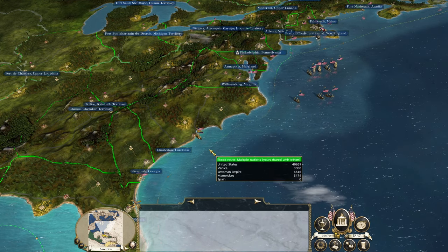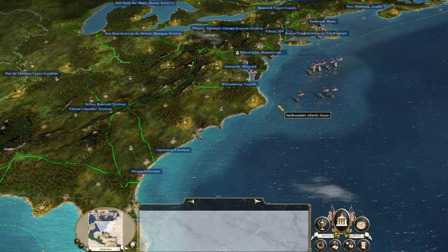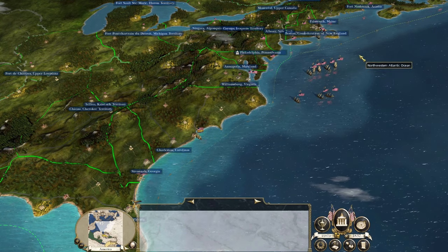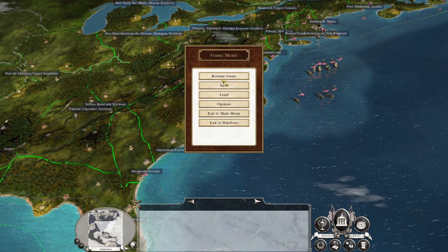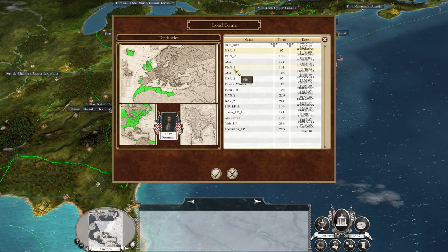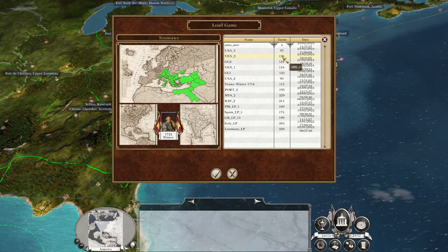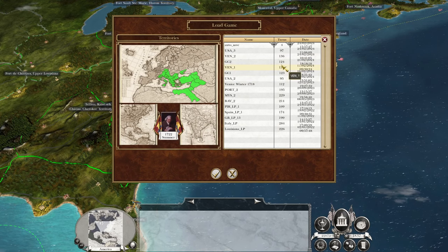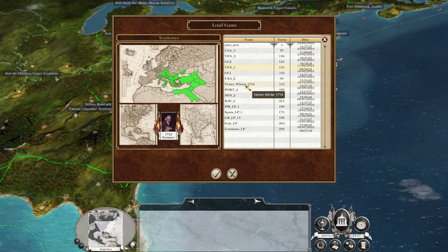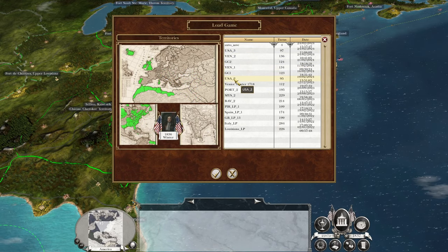What's up guys, this is the bro from IT and I am back to bring you to the next episode of my Empire Total War let's play as the United States of America. In this episode my campaign got corrupted, so what I typically do is keep two saves — the latest version is the last episode I recorded, and the previous version is from the episode before. So I went back to my old USA campaign, USA 2, because USA 1 was the one that got corrupted.